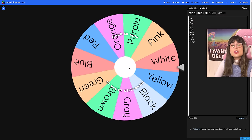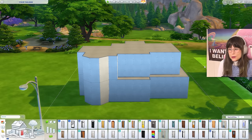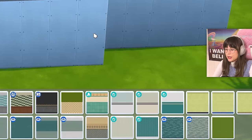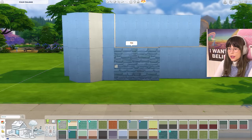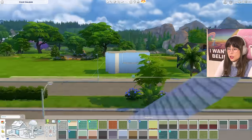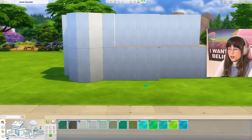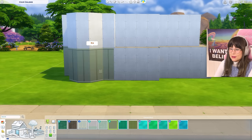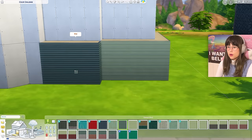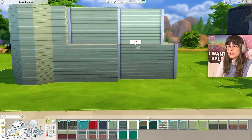One, two, three — go! Green! It's gonna be a green house — not to be confused with a greenhouse. Let's see what we've got up in here. We could do a stony moment, or a brick, or we can do lots of things. I'm thinking either this one or this one or this one — that's nice, I think I'm gonna go for that.